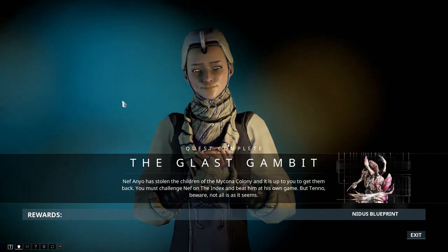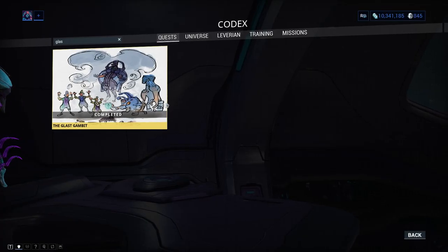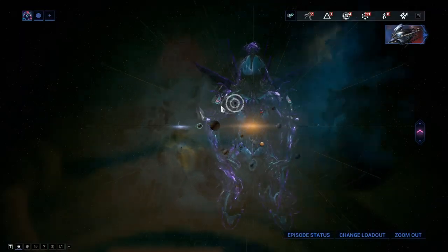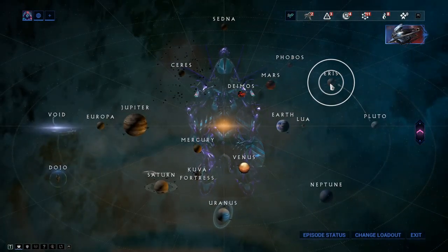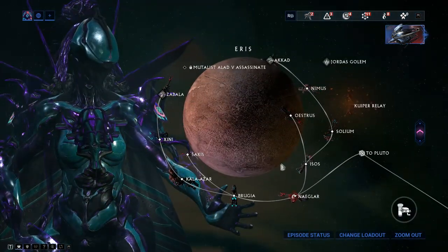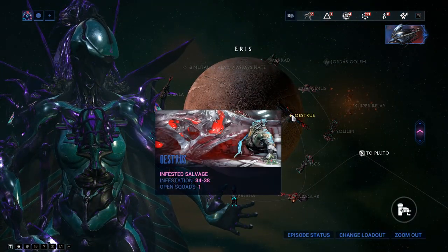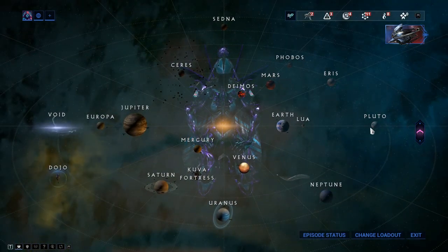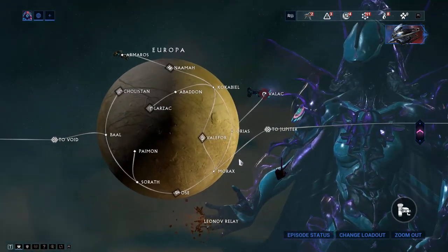For Nidus's parts, you gain them at rotation C of Infested Salvage. Go to Ares on Deimos and play the Oestrus mission - that's where you gain Nidus's parts.